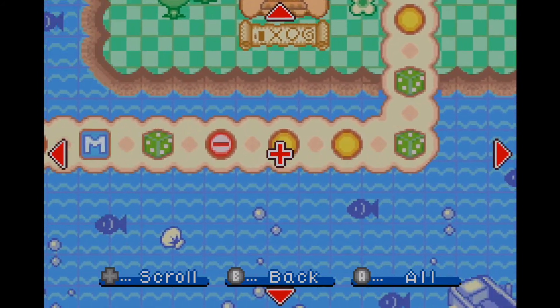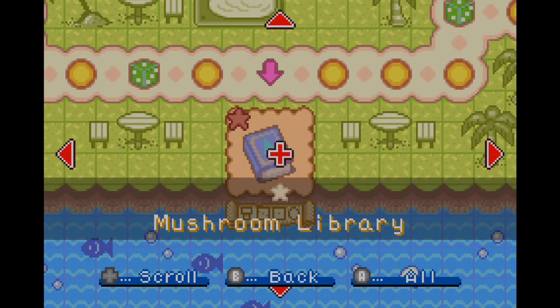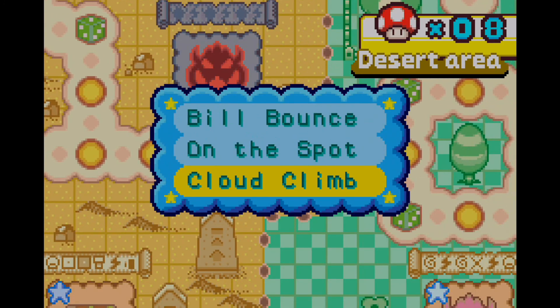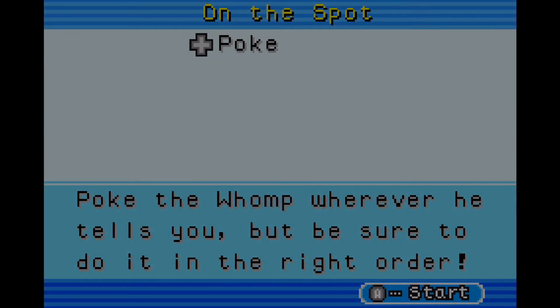I guess we should probably take a break from the Pipe House at the moment. We've only got nine more quests to go — to be more specific, eight more left. Some of these official quests we need to deal with right from the start, so let's see what the next minigame is we're going to be playing on the spot — it should be pretty self-explanatory right there.